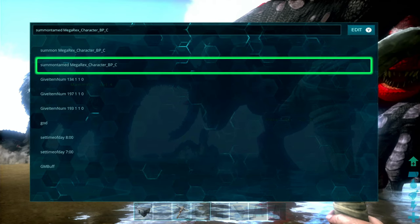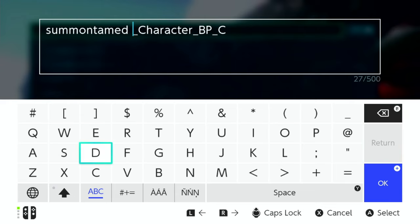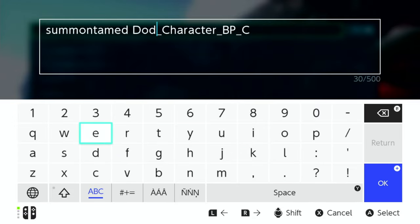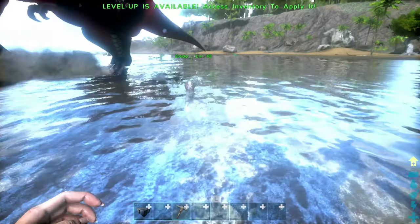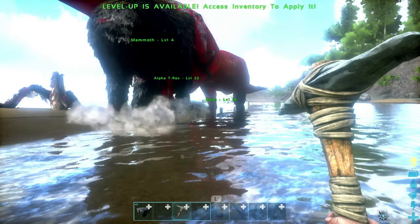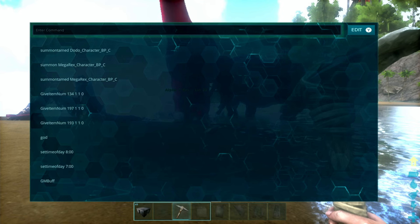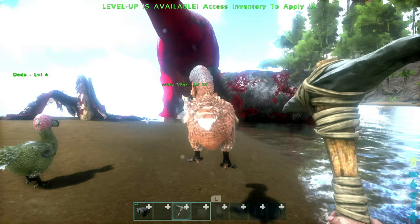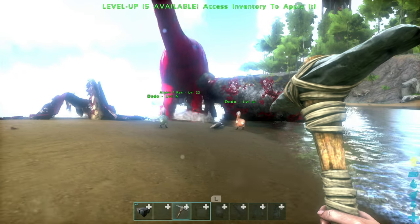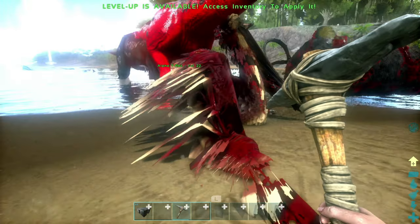We need to even the odds, and there's only one creature I think can truly make a difference in this battle — and that, my friends, is the dodo. Get in there, dodo! Fight! It's really that easy to just keep spawning them if you need more. I can't believe my mammoth is dead. I lost my bird — I really liked that bird. They're still going at it.